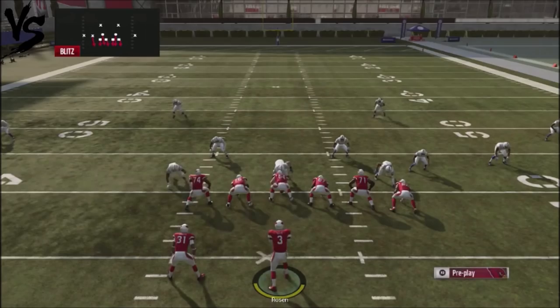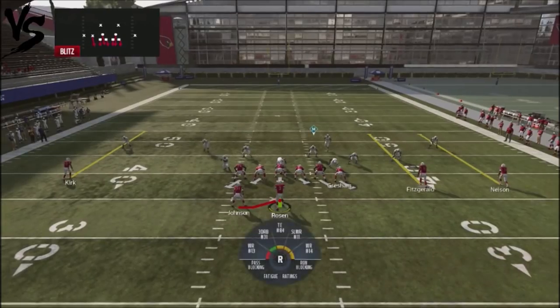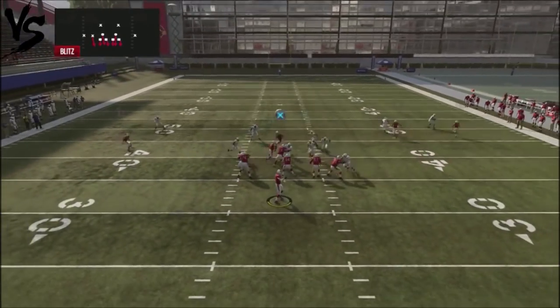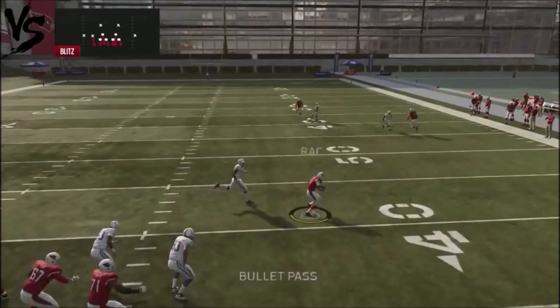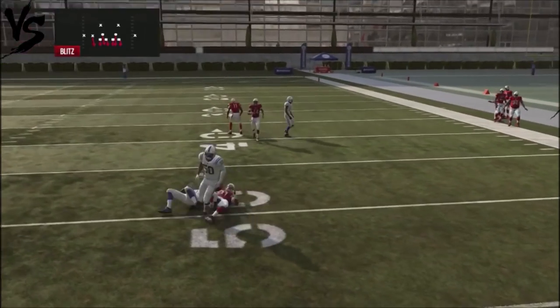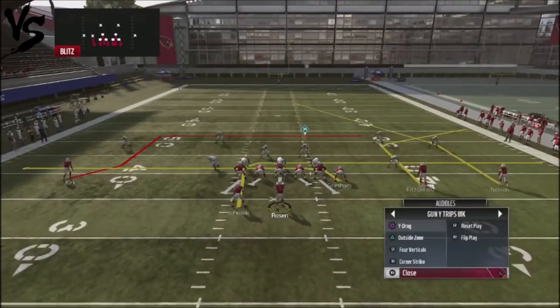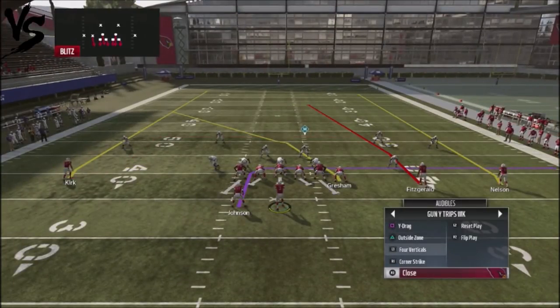You can hit your opponent in different areas of the field with this. If you leave the mesh concept in, you can obviously go to the running back on the backside — that can blow your opponent up too. For guys using a lot of man coverage, move on to Four Verticals.